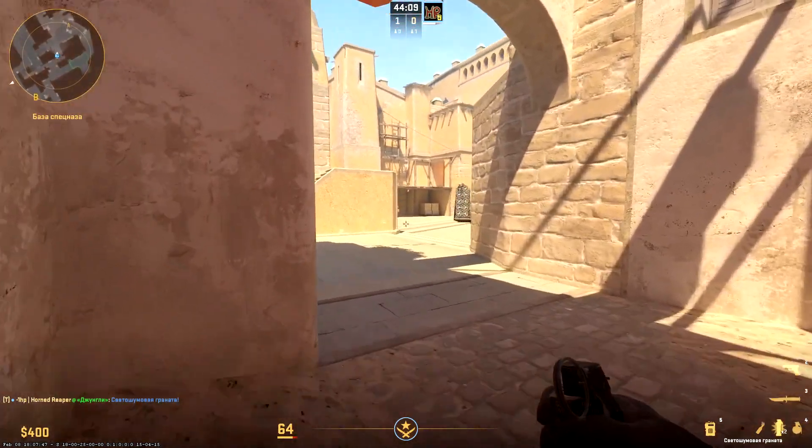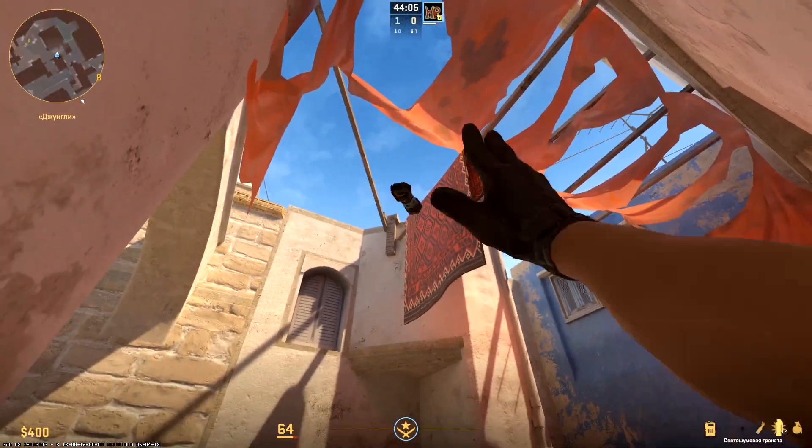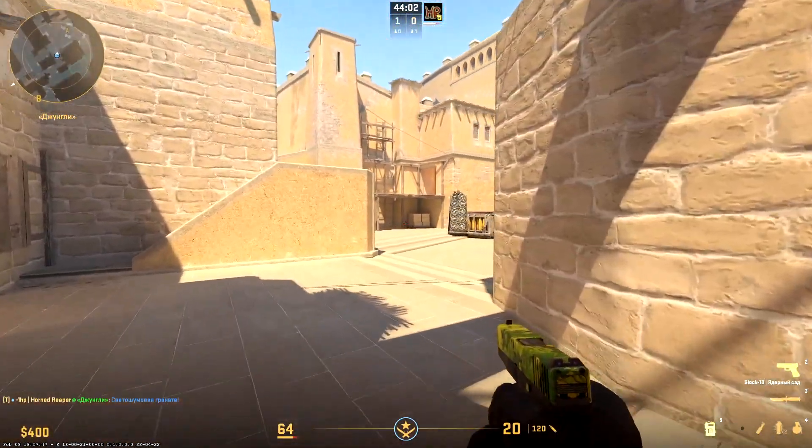A flash for peeking from jungle. Aim the part of the carpet which intersects with the dark strip on wall. This is safe for you but can make a lot of problems for the enemy.